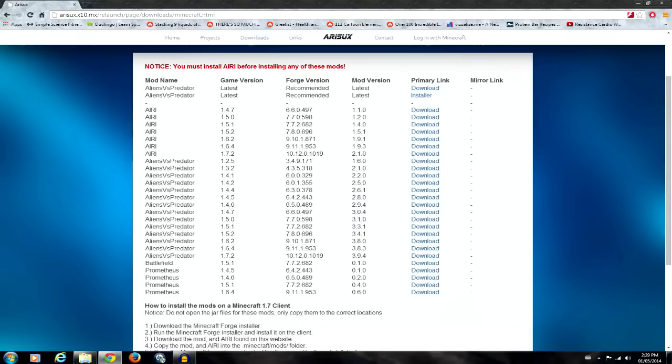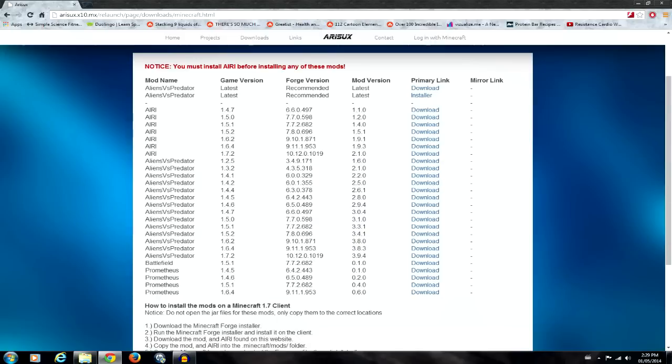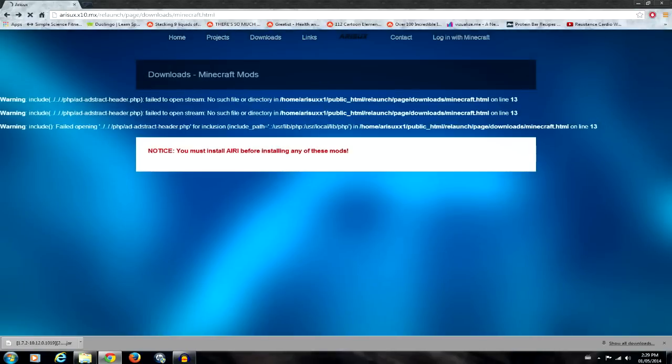Let's just do it this way for sure because I know it works. We're going to grab two things from here — we're going to grab the newest version of ARRI for 1.7.2. So we're going to grab that and click on the download button. It'll take us to Adfly. We've got to wait that annoying five seconds, so you'll download that. We've got to go back to this website.